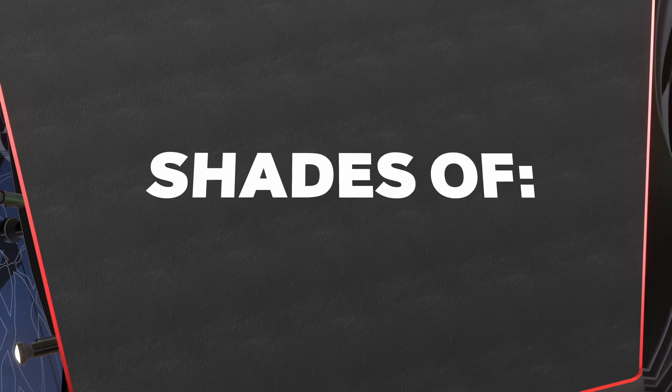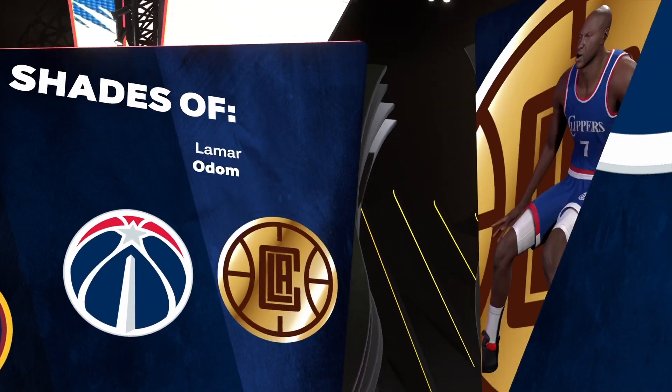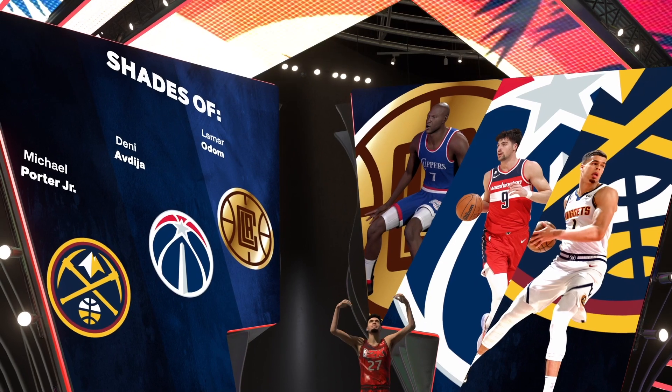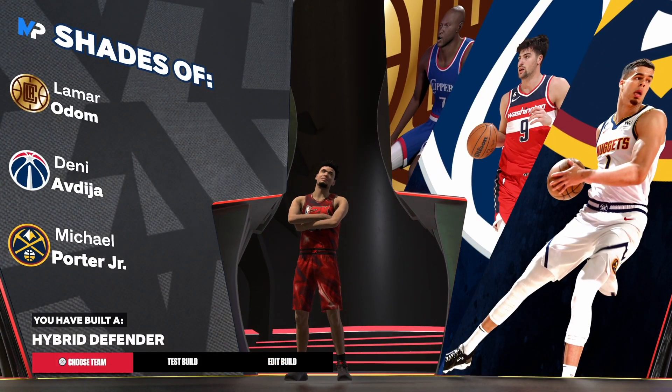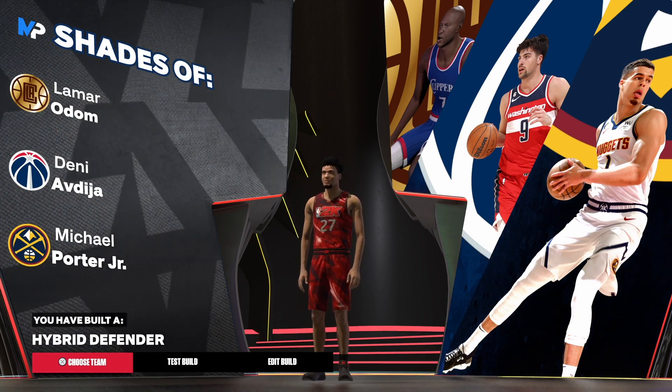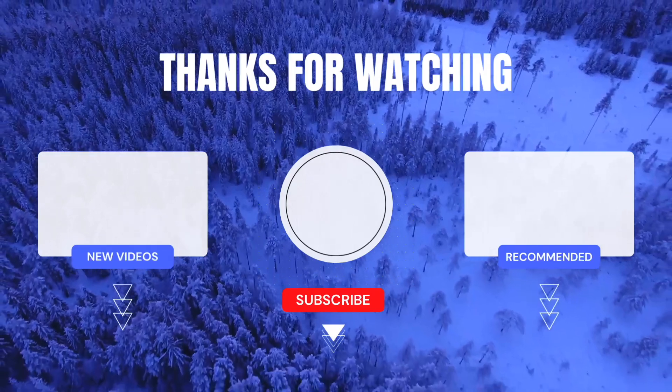Now let's get into these shades. I do not clickbait. We do have shades of Lamar Odom, Buddy from the Wizards, and Michael Porter Jr. — and this build is the hybrid defender. That's the build, and I'm out of here.